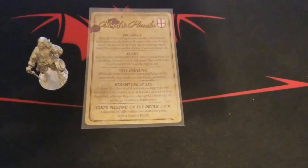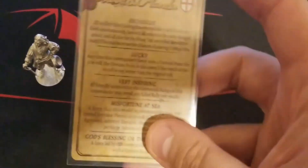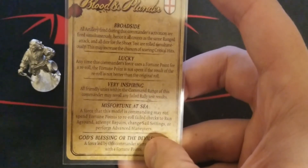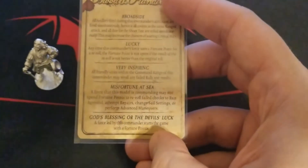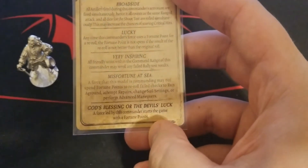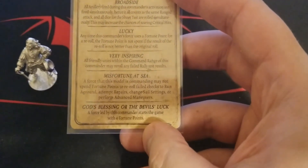Pretty cool stuff there. Very Inspiring: all friendly units within the command range of this commander may re-roll failed rally tests — that's pretty spicy. And again with 20 inch range, that's a pretty good bubble that you can cover on the board. So basically keep as many of your units as possible within that 20 inch range and you'll enjoy those benefits.